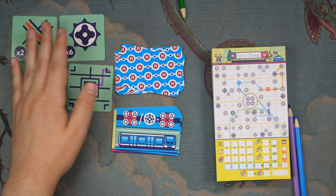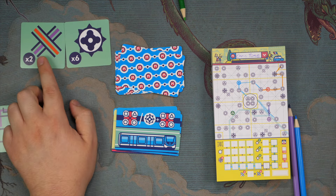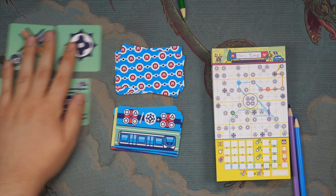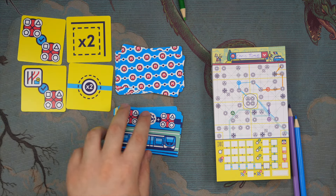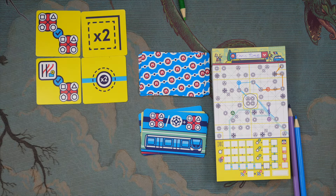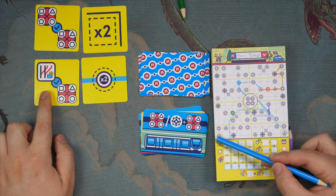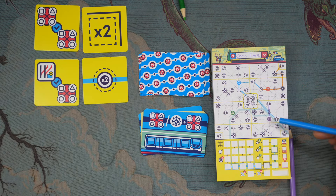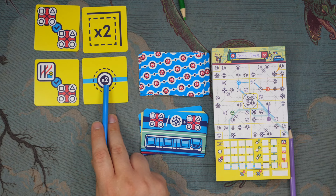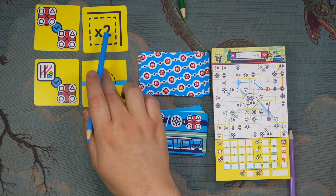There are also objectives — you'll play with two each game — such as connect to six wild spots, have two completed crossings, or have a single line connect across seven districts. There's also a new mechanism where you can randomize and designate a bonus power to each of the four corners. Anytime a player connects to a corner, they get to activate that bonus: double one of the values of a stop, increase your multiplier either by stops or by districts.